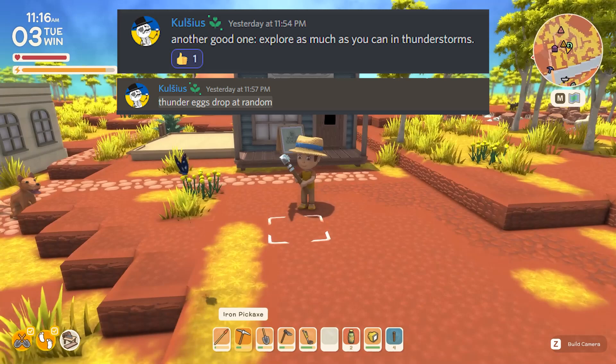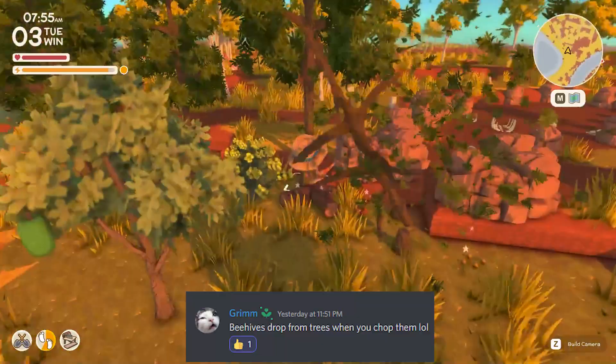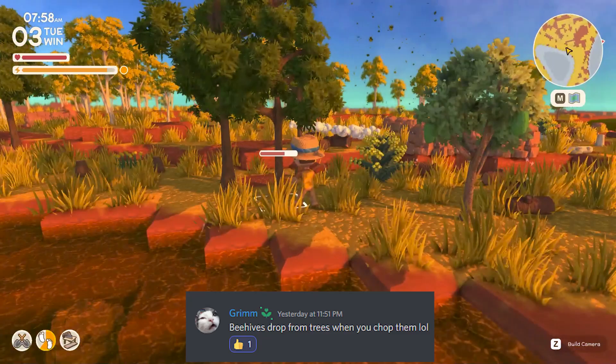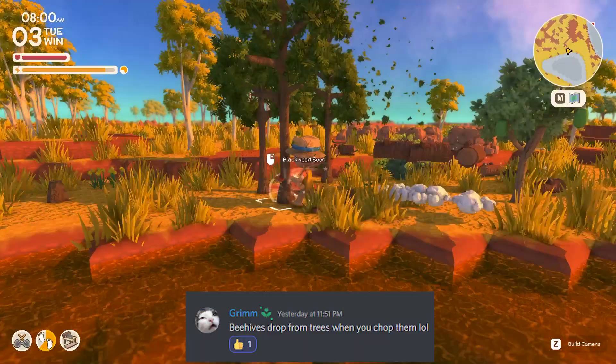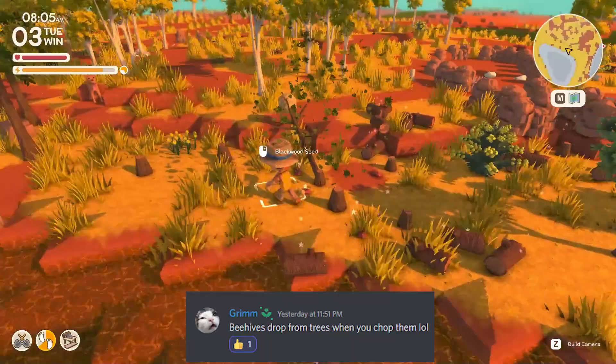From Grim: beehives drop from trees when you chop them down. That ties into the earlier tip about holding items with two hands to sell at John's shop. Each beehive is worth approximately 10,000 depending on weight — might be slightly more or less — so it's a really good way to make extra cash.